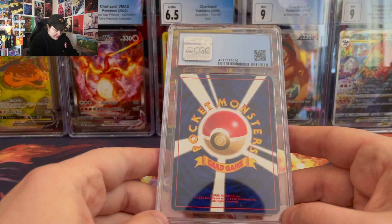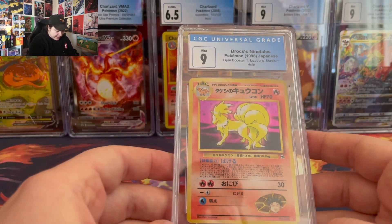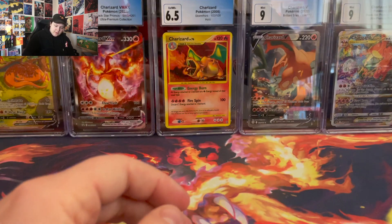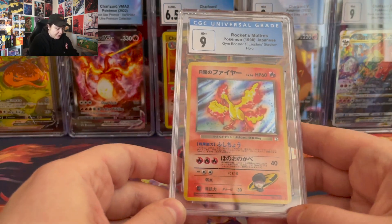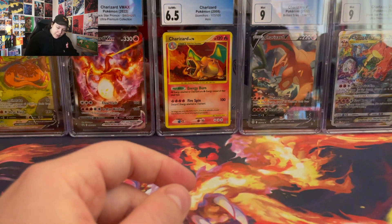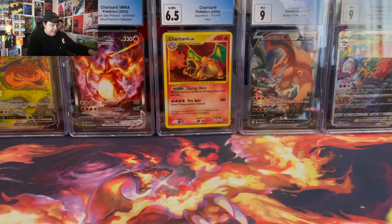Next up we have another Japanese — Brock's Ninetales from 1998. Very cool — a 9, not bad. Rockets Moltres from 1998 — a 9. Awesome. So that's about three 9s in a row for Japanese vintage. It's crazy.